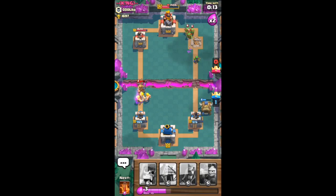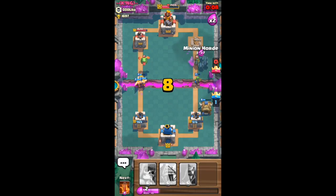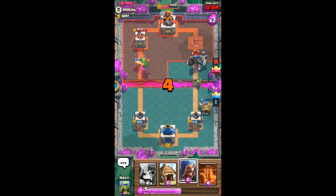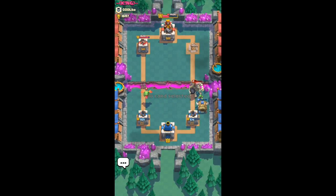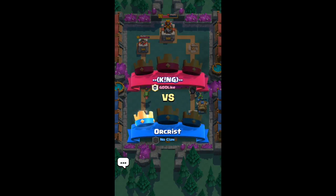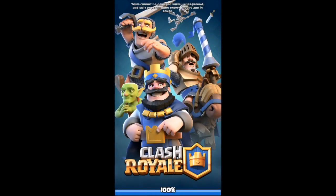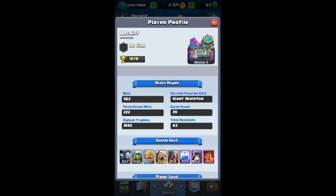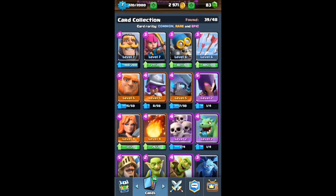The barbarians just totally annihilated them. Now we're going to put down our minion horde and just let them do their work. Let's drop a poison spell on his crown tower - the arena tower or whatever you call it. That deck did really good and I can see some modifications.